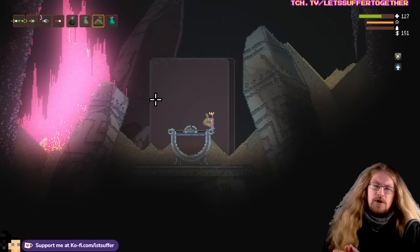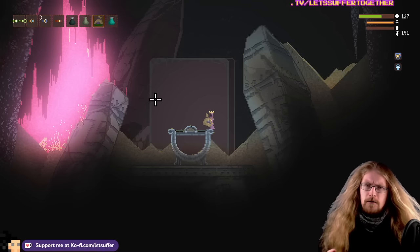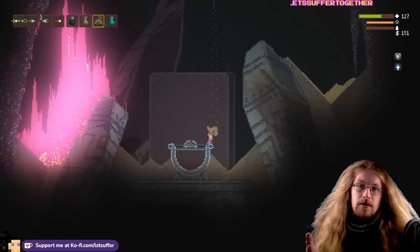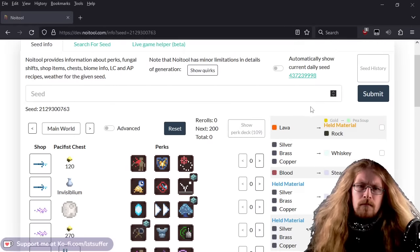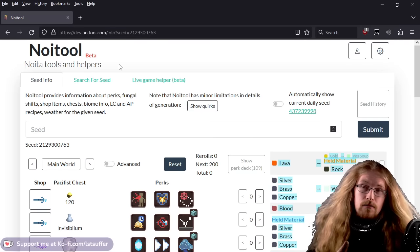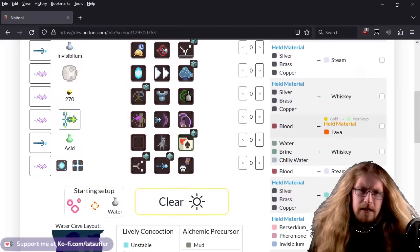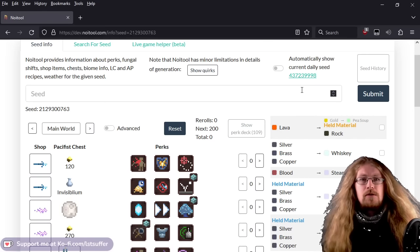You have the fungus, which provides a shifting ability. If you eat a certain amount of fungus — 180 to 190 seconds worth — if you're holding a potion or even just randomly, it changes one material to another. This can be seen on something like Noitool or Craxida. We're running the beta branch at the moment, and this is our shift list for our seed. If you're on the beta branch, you'll need to use Noitool beta, which you can find at dev.noitool.com. We have a list of 20 shifts — you will be able to shift 20 times and no more.